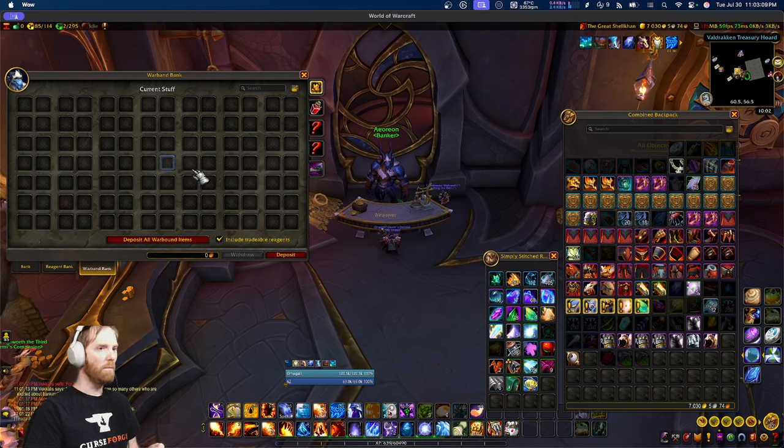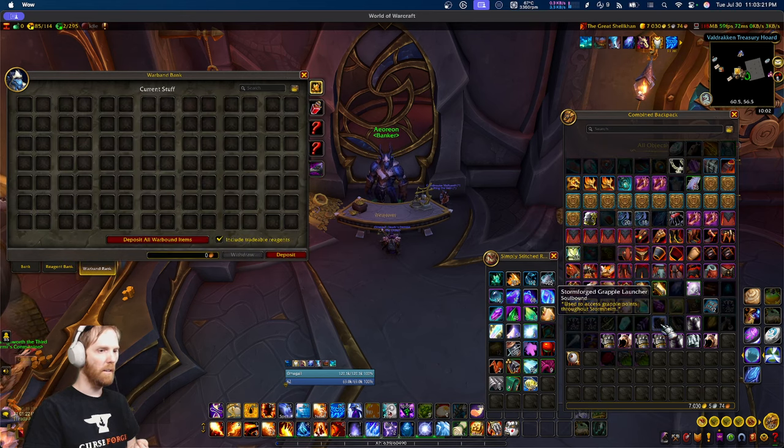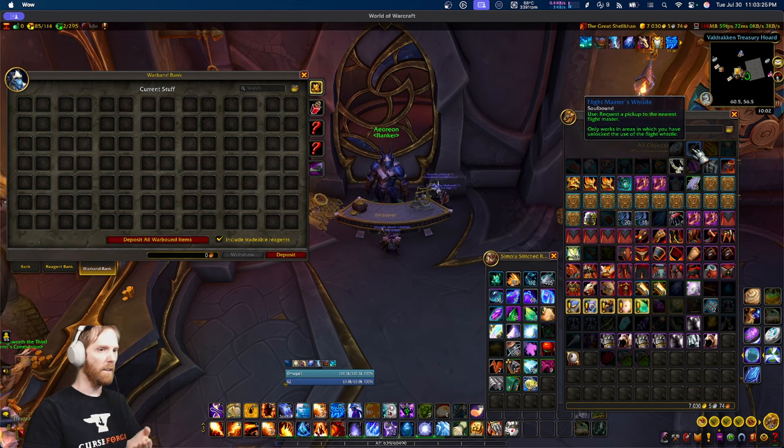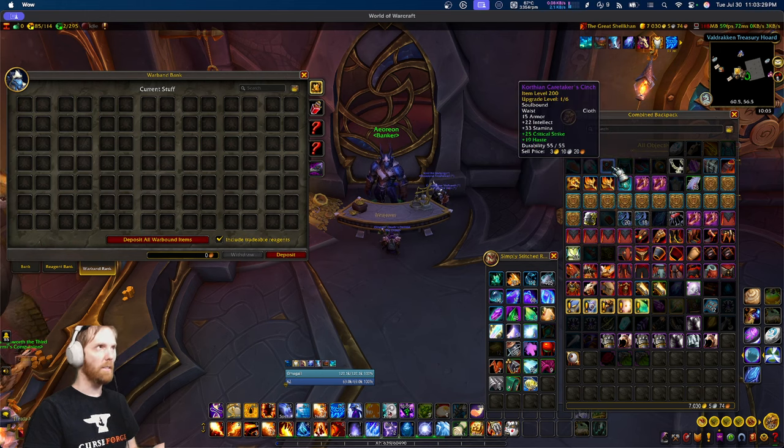The first thing it does well is it automatically highlights what is compatible with it. Right off the bat you go to this tab and it shows you what can go in there and what can't — so there's no guessing. These can go in there, these can't. It's that simple.